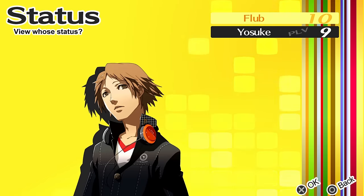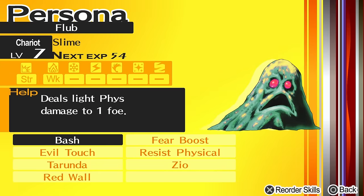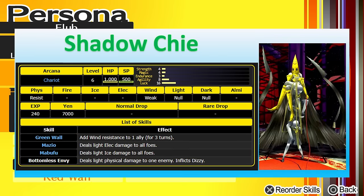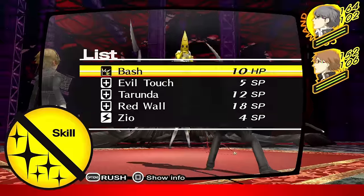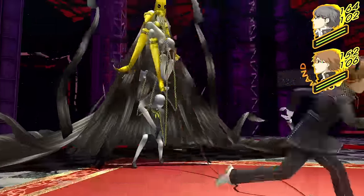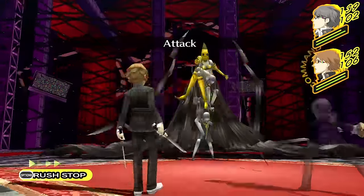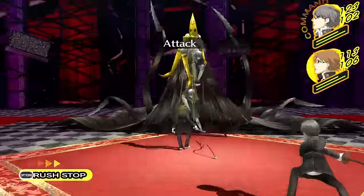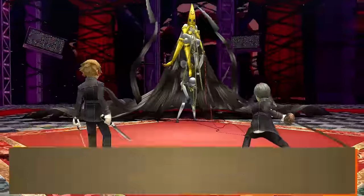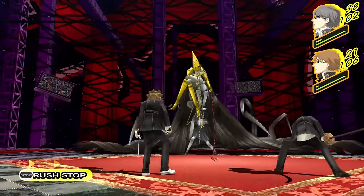After hours of grinding we're at level 10, with Slime at level 7. He now knows Resist Physical and has decent strength and endurance, so we should be ready to take on Shadow Chie. I was really nervous going in since a single death means starting from scratch. My fears soon dissipated though, as Shadow Chie posed absolutely no threat — our double resistance to physical moves meant only her Mazio and Mabufu were doing significant damage, and since she has no fire moves she can never hit our weakness. She's down in just a couple of minutes. Yeah, we were probably a bit over-leveled.